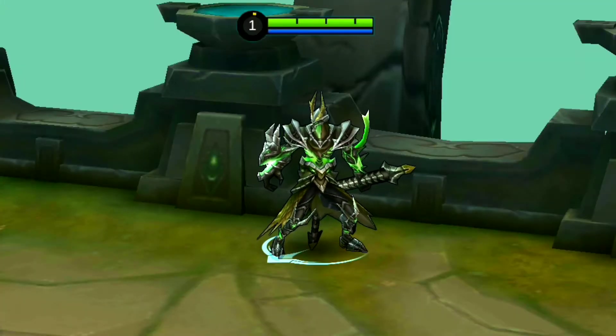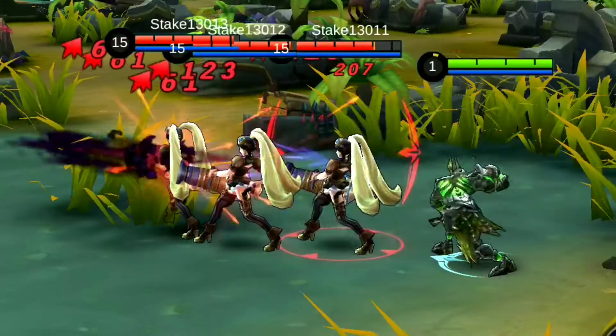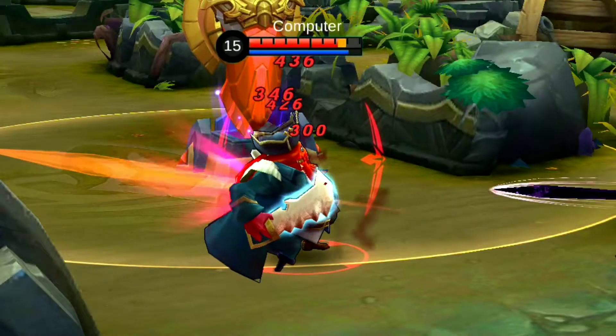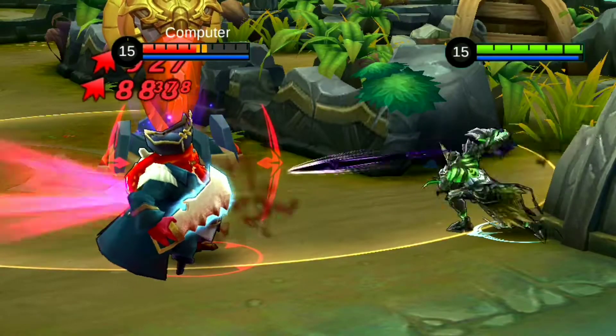Moskov — best item for the early game, as it provides attack speed and great damage as an alternative while you are still earning for a better item. Demon Hunter Sword is more usable in the early game than the late game, as critical damage items are more dominant.